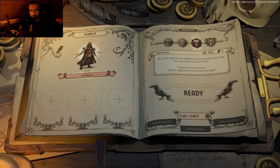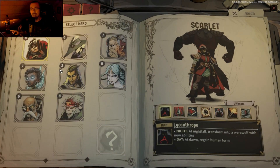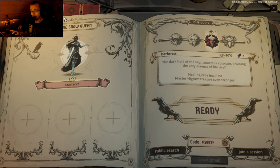Hey there, dear YouTube audience — Raven's Watch. We're opening the book again, and you know what that means? We're going in for another hero, and this time we're gonna go for good old Snow Queen. I am almost at level 8 with her.